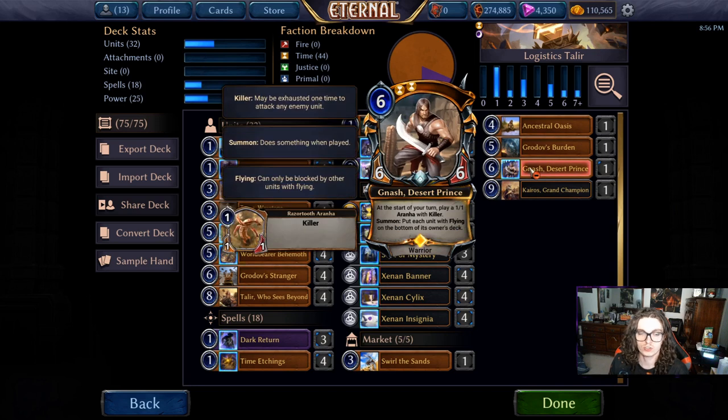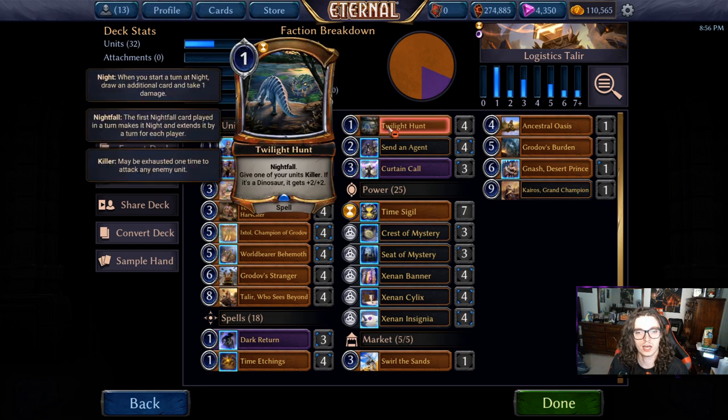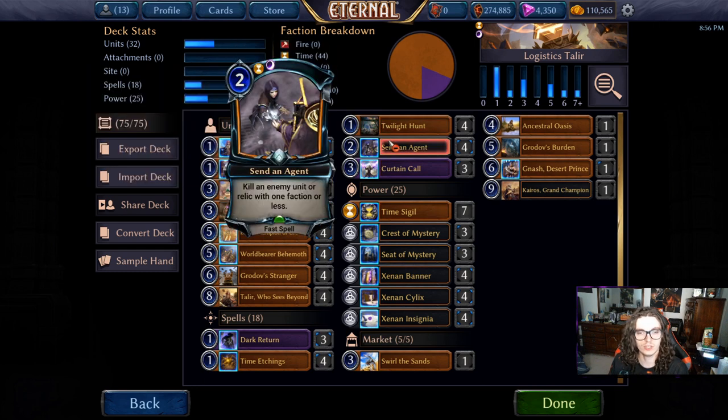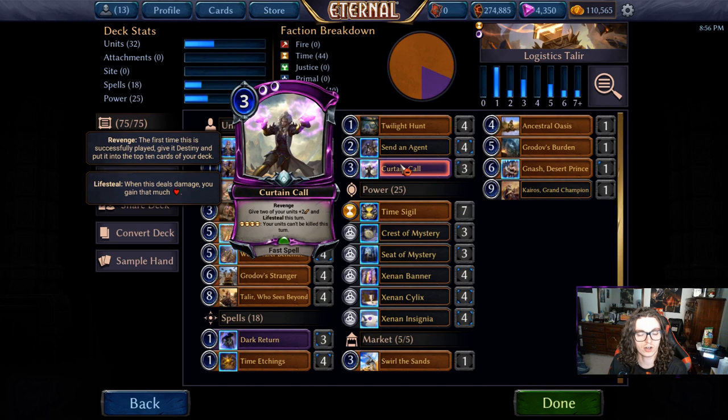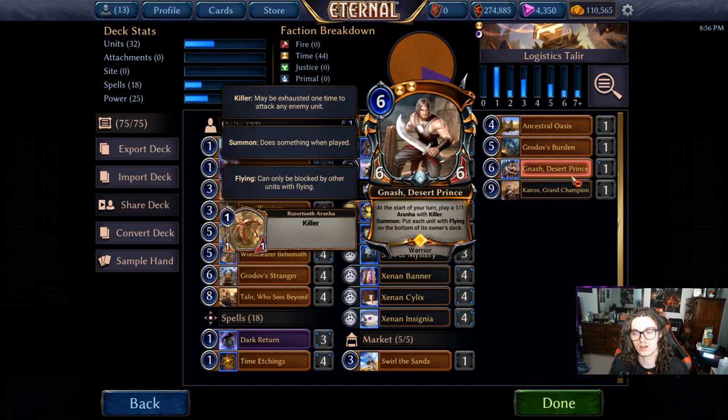Nash comes down and deals with our weakness of not having any other outs to flyers in the main deck. We can Twilight Hunt them or Send It Agent them and try to race with Curtain Call, but we have no flyers in the main deck at all. Nash comes in and completely shuts down that weakness — whatever they've got on the board is just set back to the stone age.